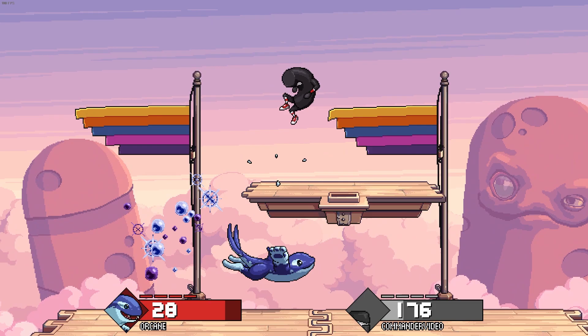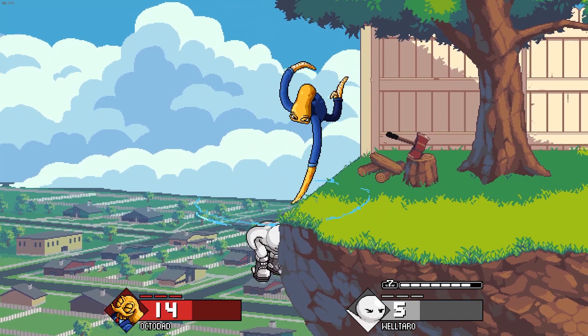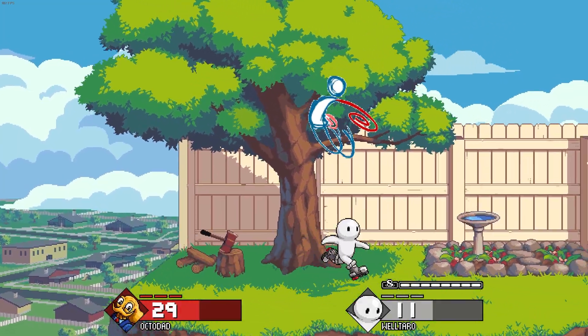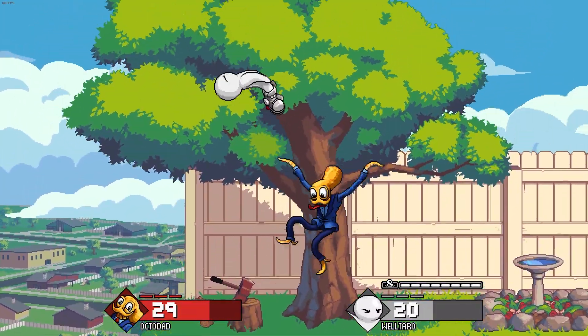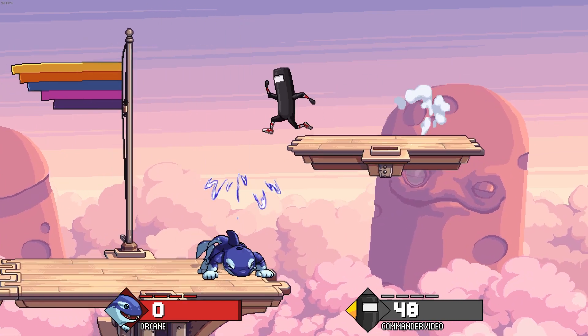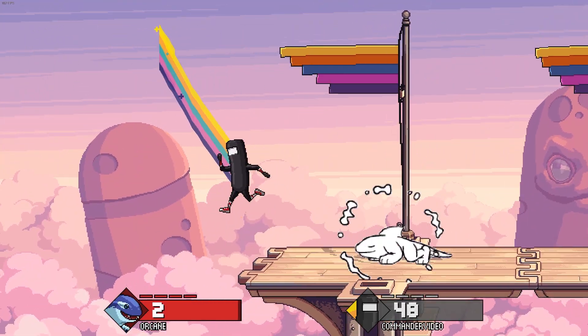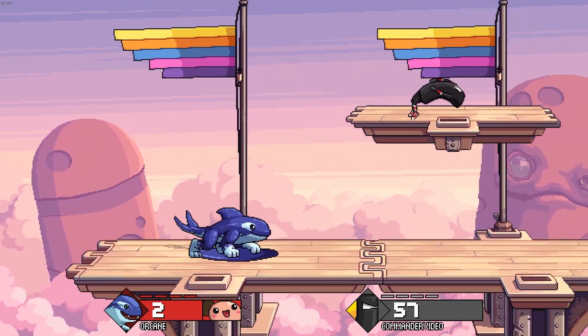Characters have also seen some significant changes. One of the most pressing is that all characters have received improvements to their CPU's recovery. Taro will no longer just jump against the edge of a stage, and Commander Video's rainbow trail no longer stays when trading hits. They also fixed a bug that allowed Commander Video to stall in the air by holding the special button.